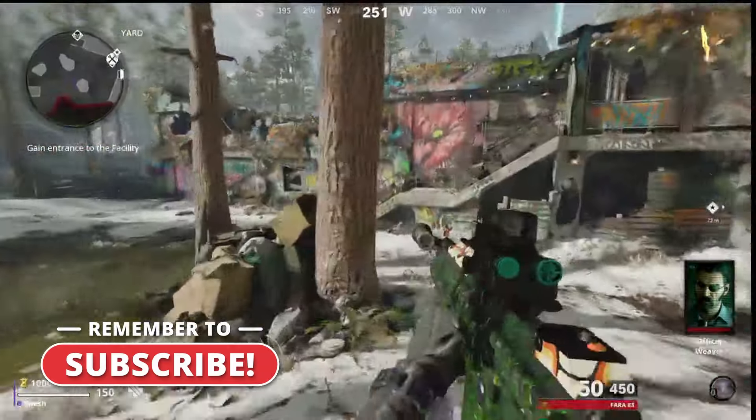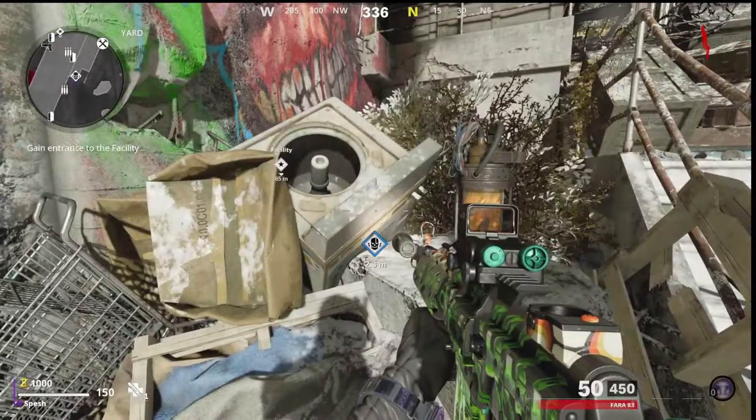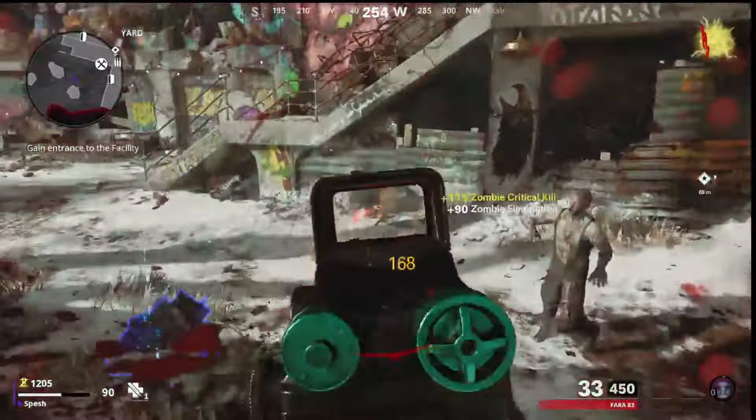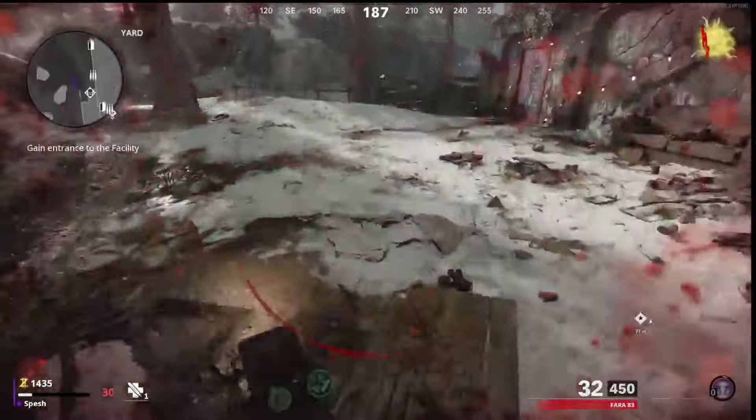The very first thing you're going to need to do is spawn into your favorite round-based map. It doesn't really matter what it is — all the round-based maps have this. Go ahead and spawn in, and when you get on there, you're going to want to activate the Rampage Inducer.